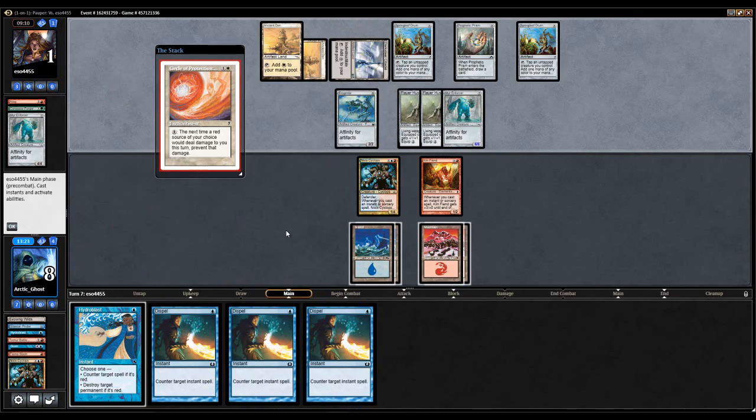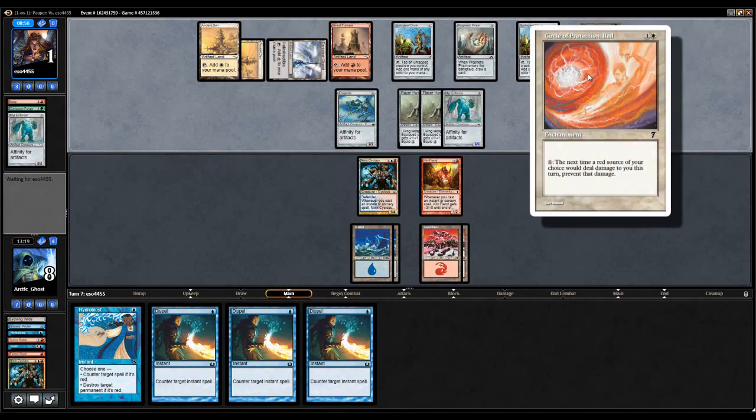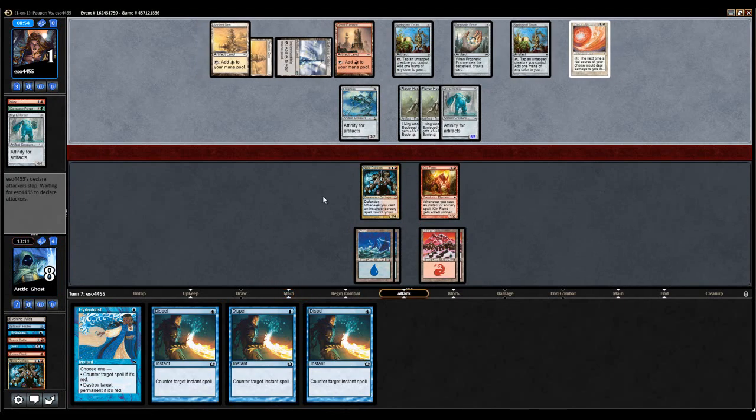My opponent has the Circle of Protection: Red. Alright. How do I win now? I don't, right? I have to — yeah, I don't win anymore. Once they untap I can't win. GGs, I have to scoop to the Cop Red. I know I can't beat it, I don't have anything in my deck to beat Cop Red. I guess I could draw Delver off the top and flip it — that is true.